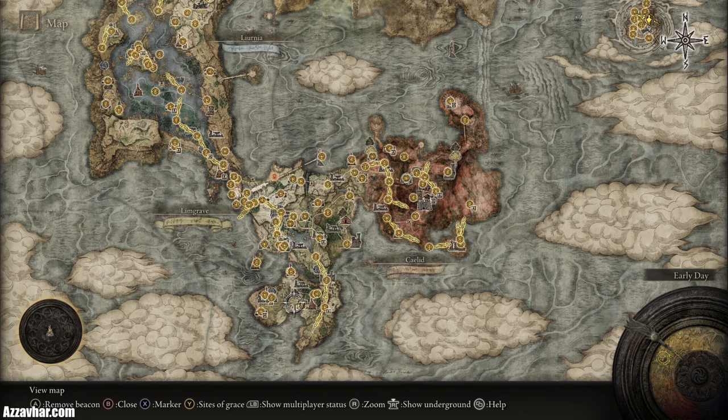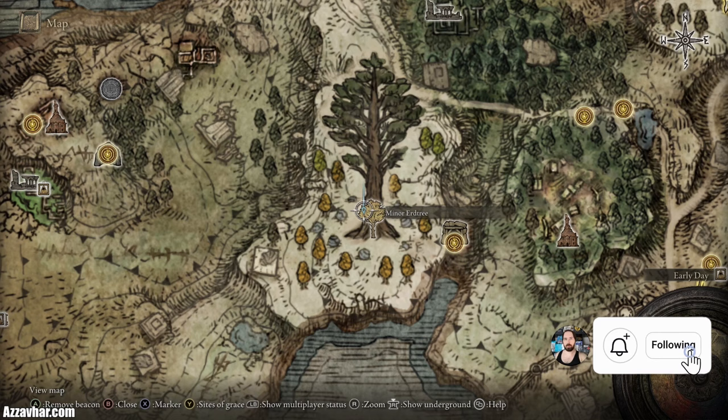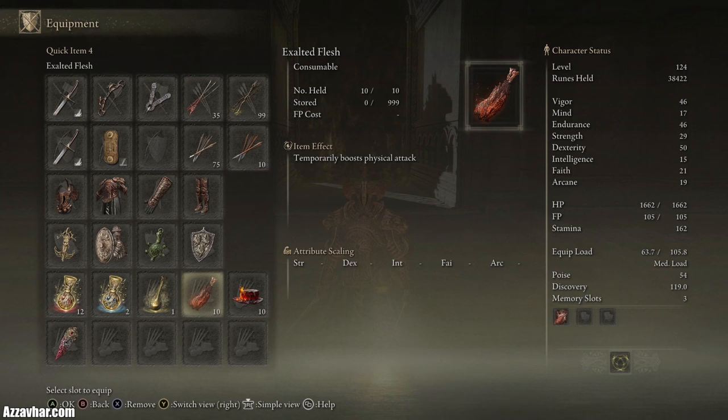If you want to get that HP regen crystal tear, it's located here on the map at the Weeping Peninsula. You'll have to defeat the Erdtree Avatar to get the crystal tear.